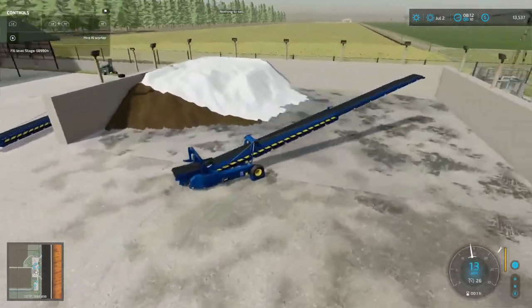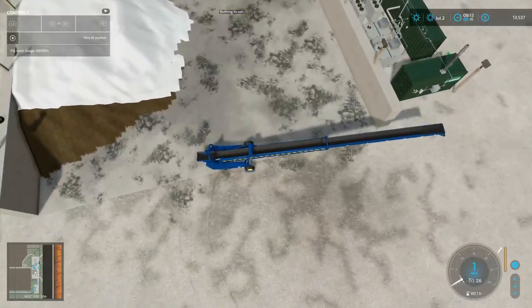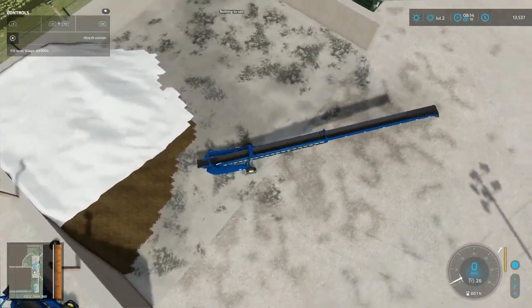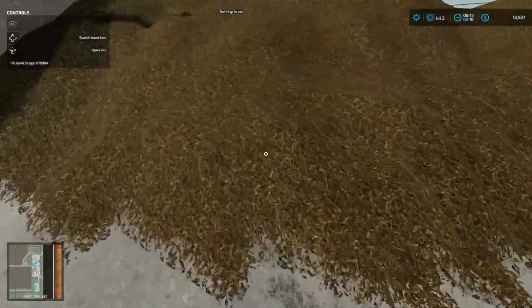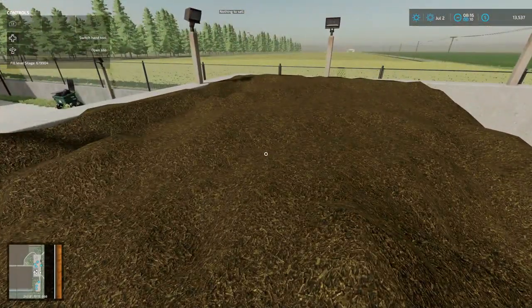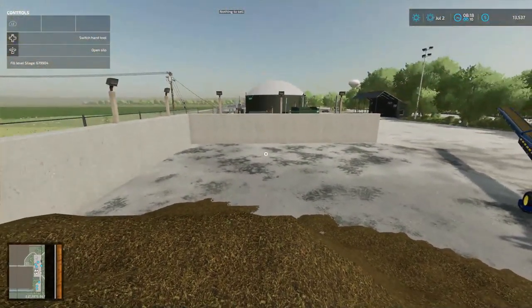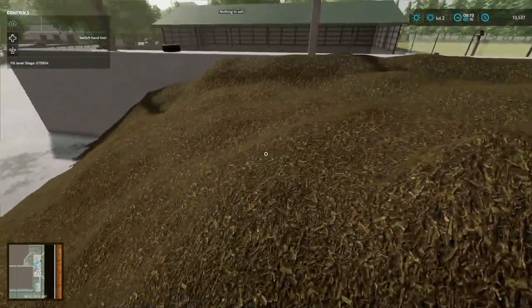Welcome back to Farming Simulator 22 on the Western Wilds. Let's turn this belt on. What I've been doing wrong - I was opening the silo just a little bit, then coming up here and it says open the silo all the way. I did that and then turned it back to chaff so I can add more chaff to it. Oh my goodness, I had it recompacted and everything.